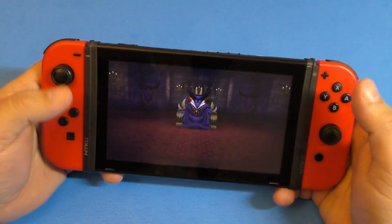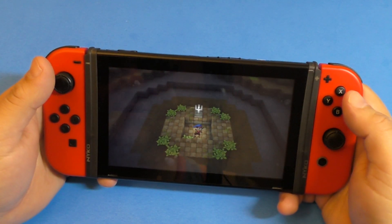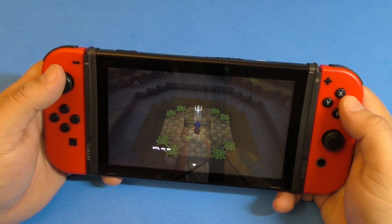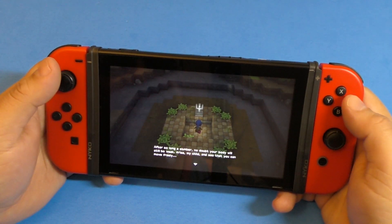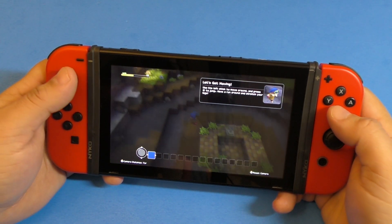So here I'm just going to be skipping all the conversations — excuse me if you don't like that. We wake up here in this little dungeon and we need to, of course, escape this. This first section is basically going to be like a little tutorial showing you how to use the controls and all that, how to move around and jump.